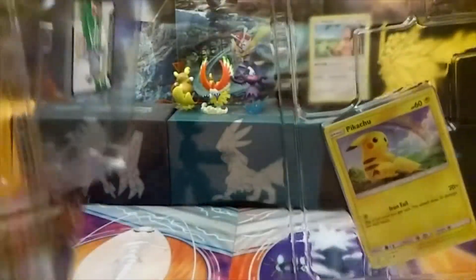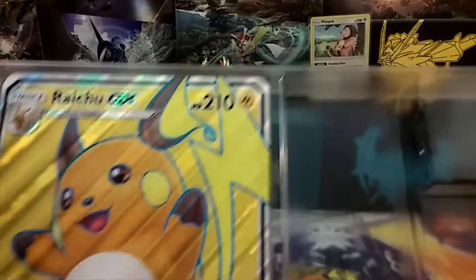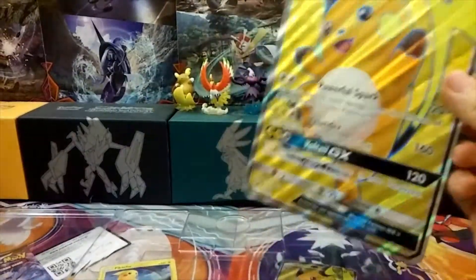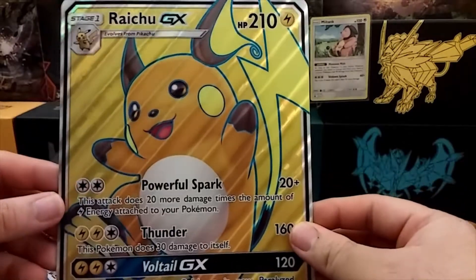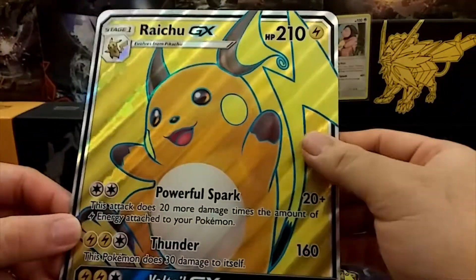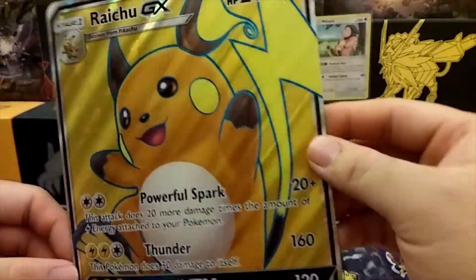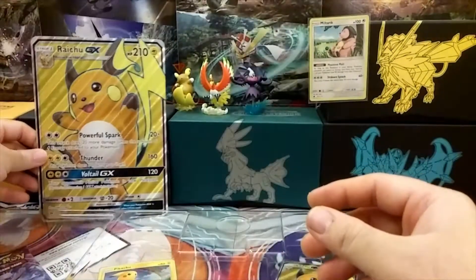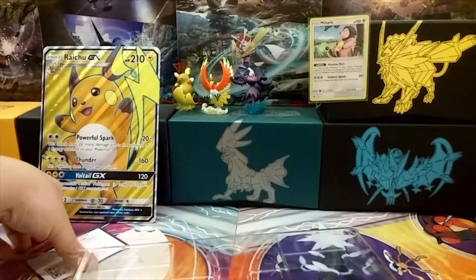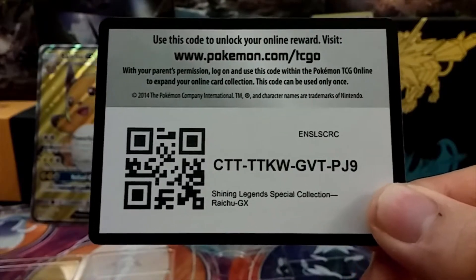Here's the Jumbo Raichu GX — got all the nice texture and shine. Looks awesome. And here's our code card — for one lucky viewer, congratulations on whoever gets it.